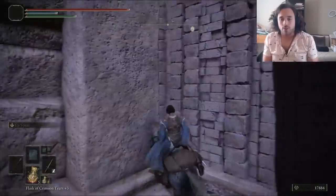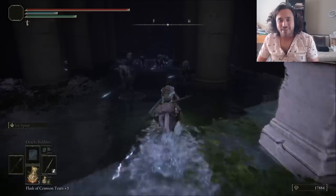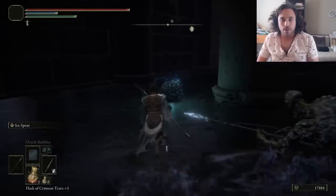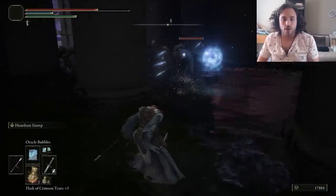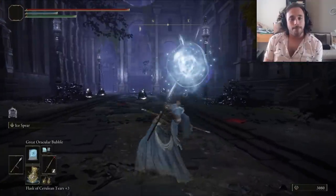I didn't know exactly where it was, but I figured it out with the help of the Elden Ring official strategy guide — looking it up on YouTube. There are a bunch of clay men guarding it, so I killed them all with a Hoarfrost Stomp, but we didn't get the drop. At least we get the Great Oracular Bubble, which is really great compared to the Oracle Bubbles, at least.